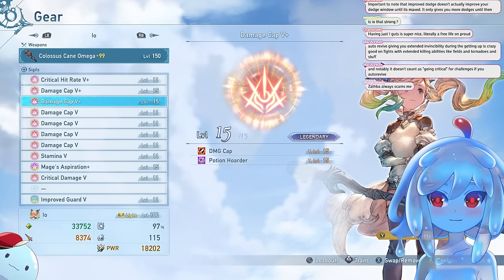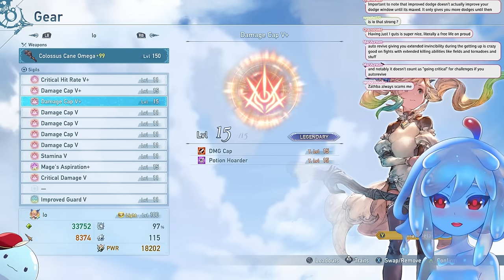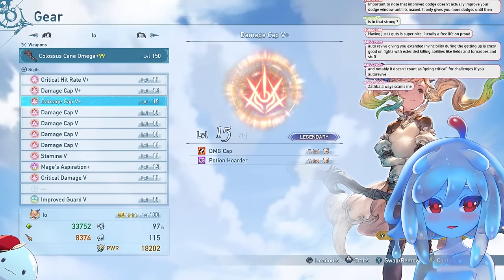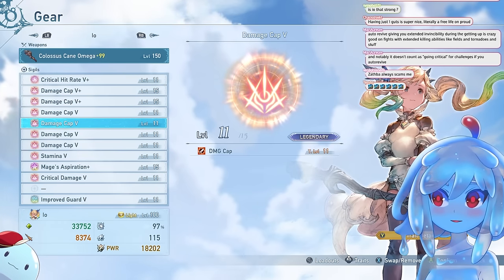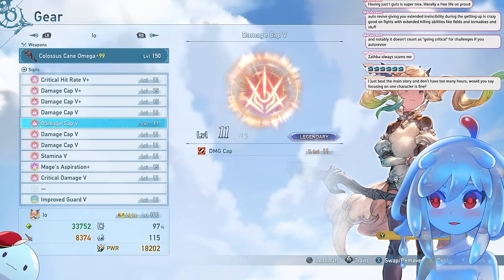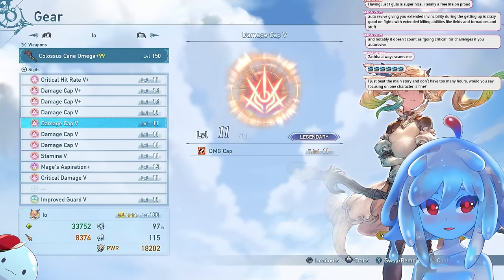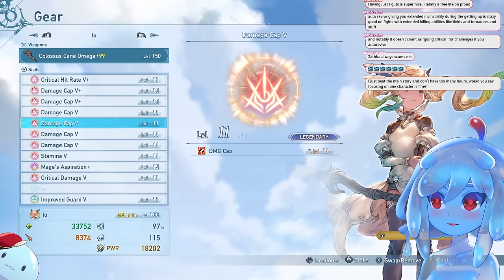Getting those is challenging because first you have to roll Damage Cap plus, which is already rare, and then you have to roll a good secondary stat that actually helps your build. That's going to come from running Proud content. Proto-Bahamut Proud drops a lot of Damage Cap plus sigils, so farming that is really good.